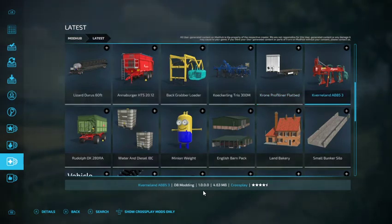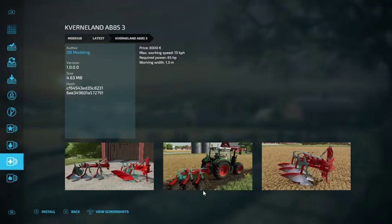Converlin ABB S3. Price is 6,000 euros. Working speed of 13 kilometers per hour, 65 horsepower, and 1.3 meters. By DB Modding.